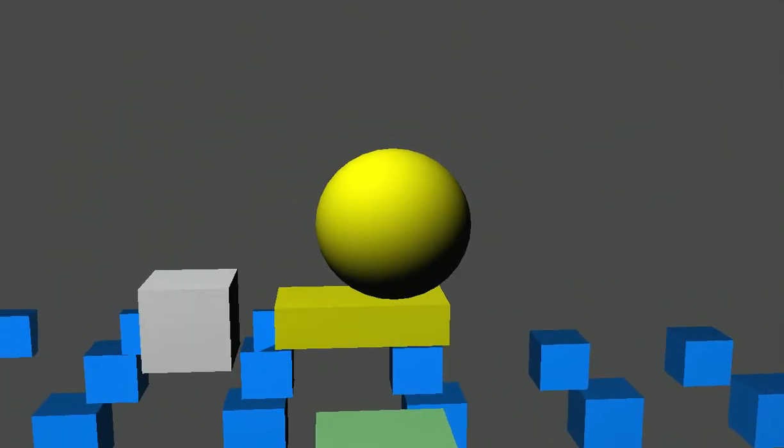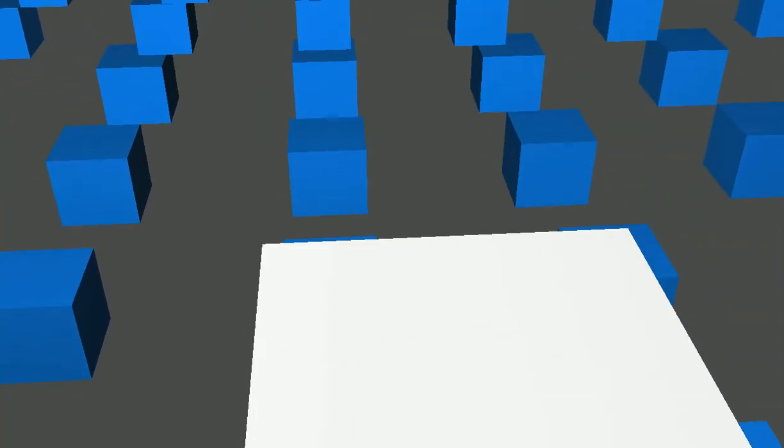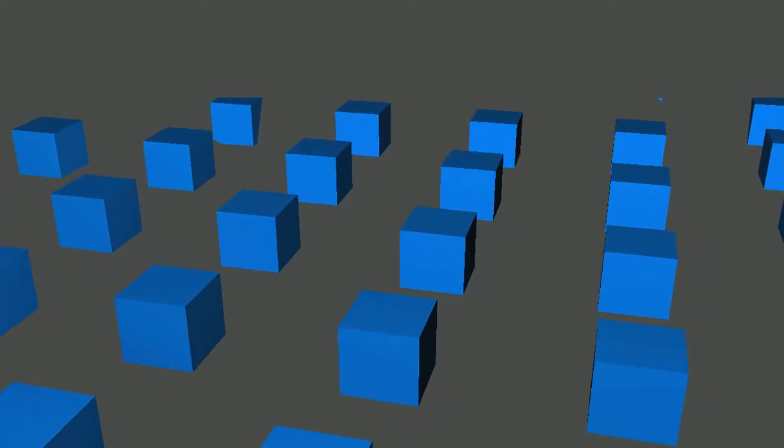You use your mouse to rotate so it looks like you're on top of the yellow block, and right here you see you're actually on top of this yellow block. Then you get onto the white block and you win the level. You drop down into the next level.